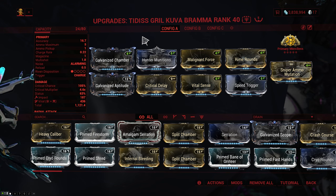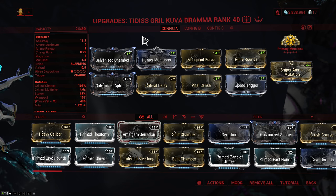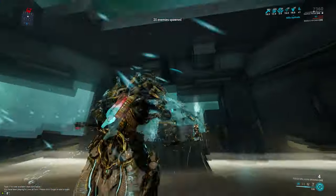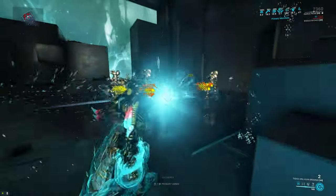The reason I like Speed Trigger here is because it balances out the negative fire rate from Critical Delay and actually gives me extra fire rate so I can draw the bow back much faster. But just like with the reload speed on the Kuva Zarr, if you don't mind the slow drawback without Speed Trigger, you can run a Primed Bane mod for some extra damage or Primed Firestorm for a bigger boom. The Kuva Bramma is one of my favorite explosive weapons in the game — it just feels good, it's fun to use, and it does tremendous damage.